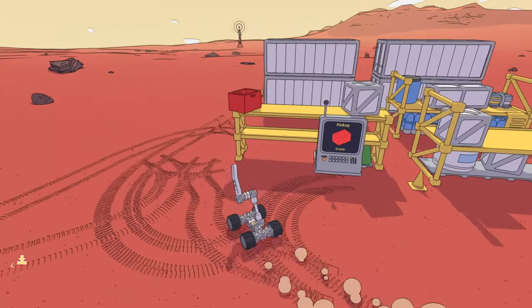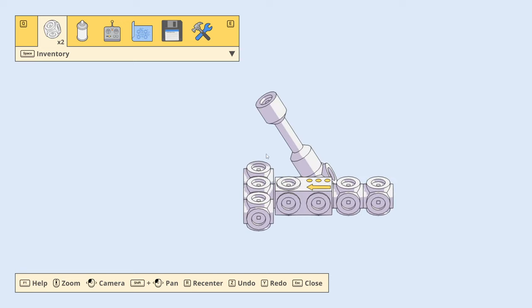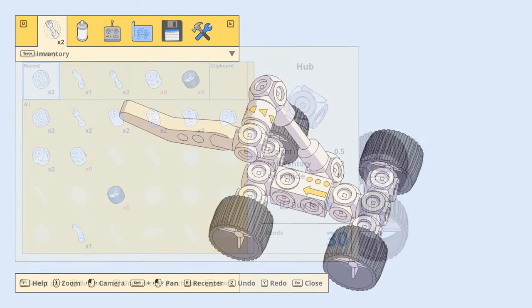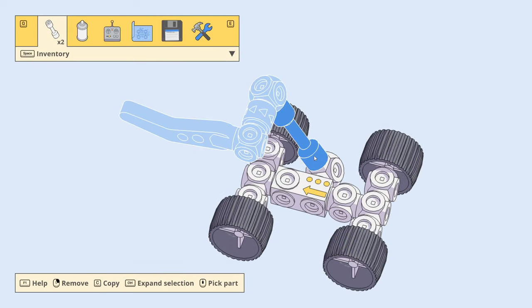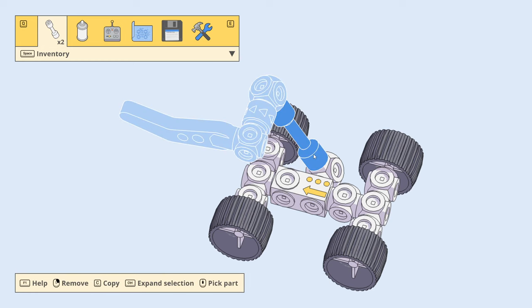Maybe I just have to extend this thing. Attach parts, rotate parts. How do I pick this up? Pick part — middle mouse.